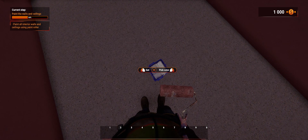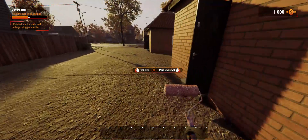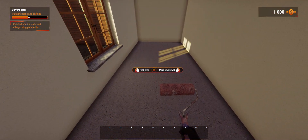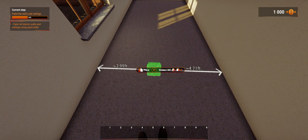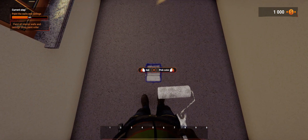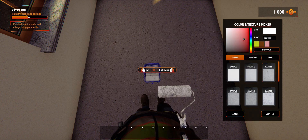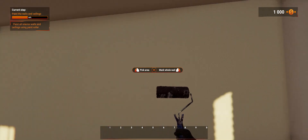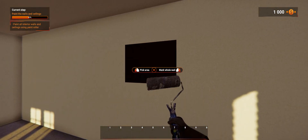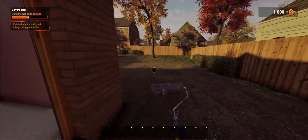I wonder if we can pick that up and carry it into the next room. Get, pick color — no, we can't unfortunately. I'm not going to be running back and forth to get the color. We're going to have to figure it out. What color did we use? Was it that one, I wonder? I can't remember the color, so I'm going to have to come back here.